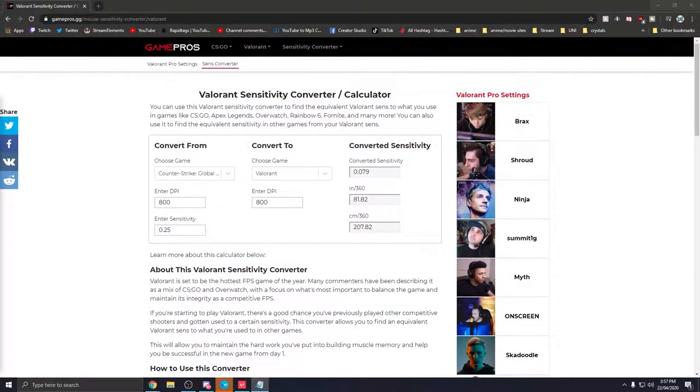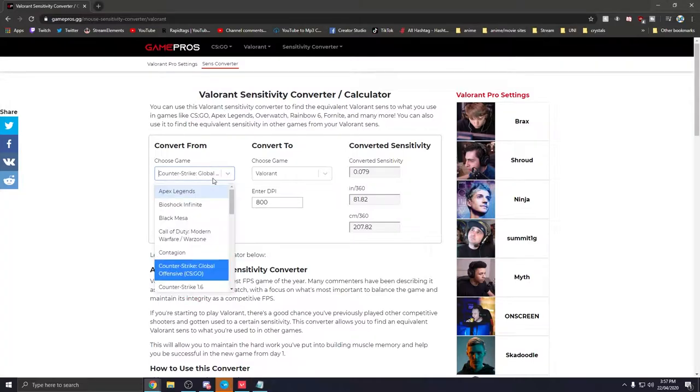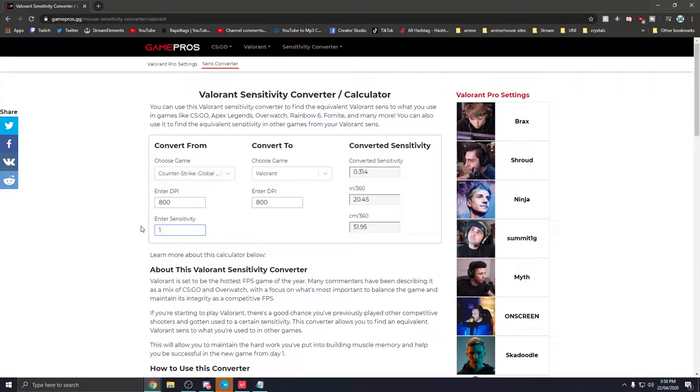The first tip — and arguably the most important — isn't actually to do with Valorant itself, but instead a website called gamerpros.gg. When starting to play a new FPS game it is crucial that you convert your sensitivity from any other FPS games you have been playing, whether that be Overwatch, CSGO, or Apex Legends, to the Valorant sensitivity. That's what this site does: enter your sensitivity and the DPI of your mouse and it will automatically convert your sensitivity to fit Valorant.